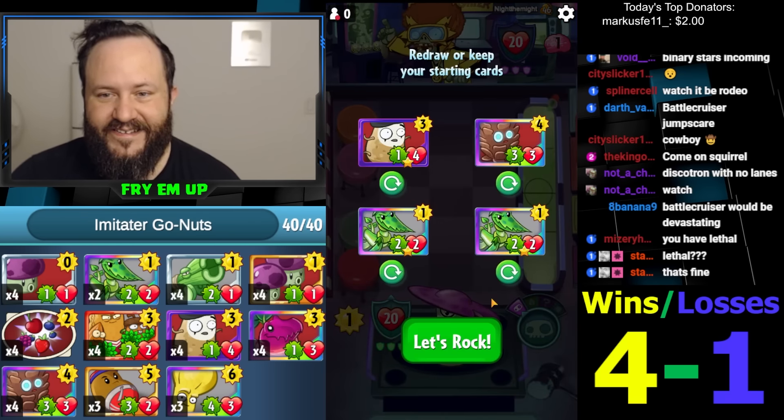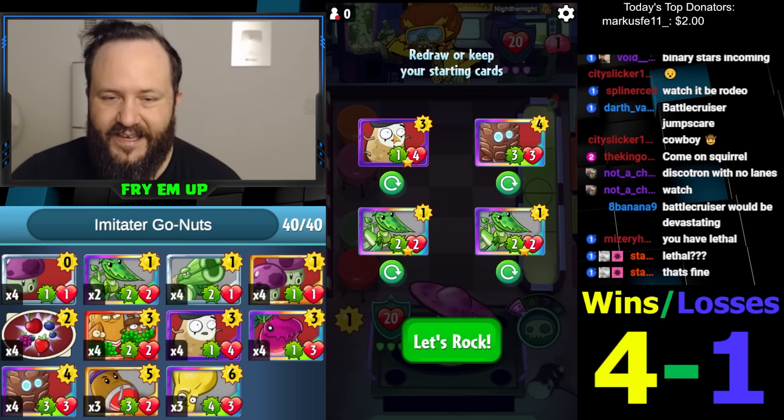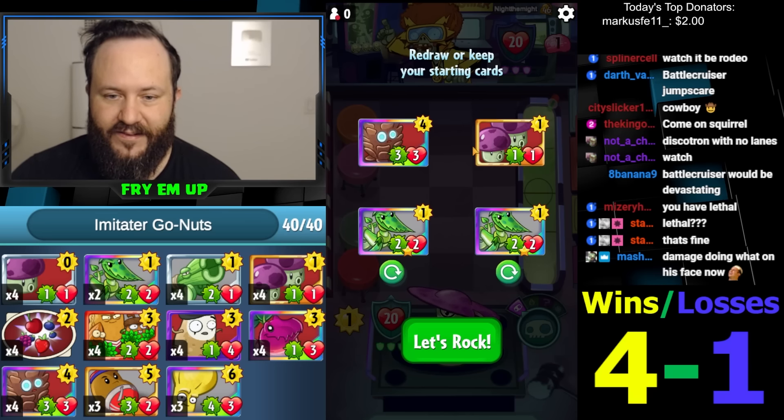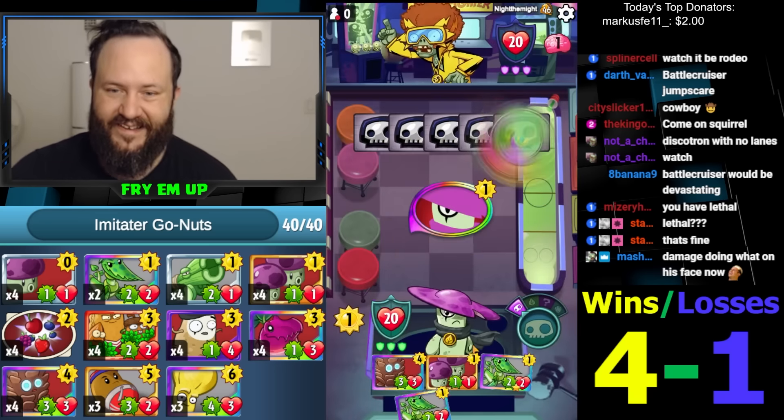The Go-Nuts like being this development after your lanes are all full Pine Clones — I love it. If we have Pine Clone and small things we're just gonna get rid of Imitator, we're just gonna get rid of Pine Clone. This is a fine starting hand.